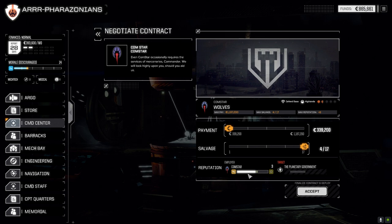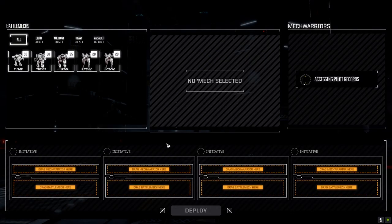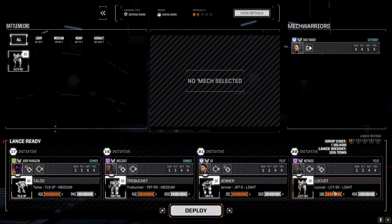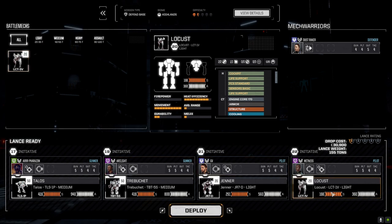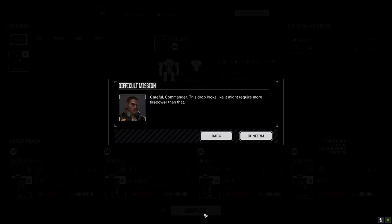Let's negotiate — I'm going to go full salvage. We need more Replicons; be nice to get up over the light threshold. We're going to bring on the other Locust this time as well. I think we'll be fine.